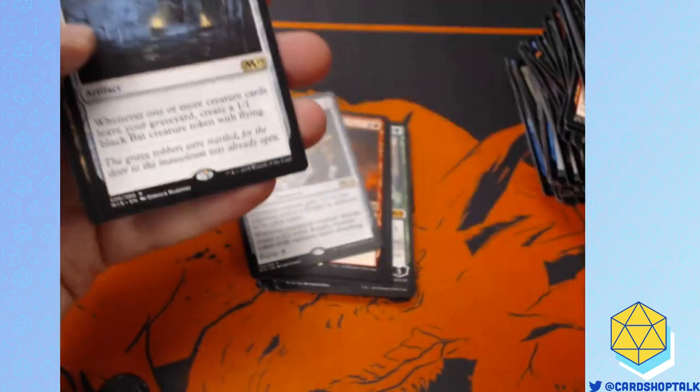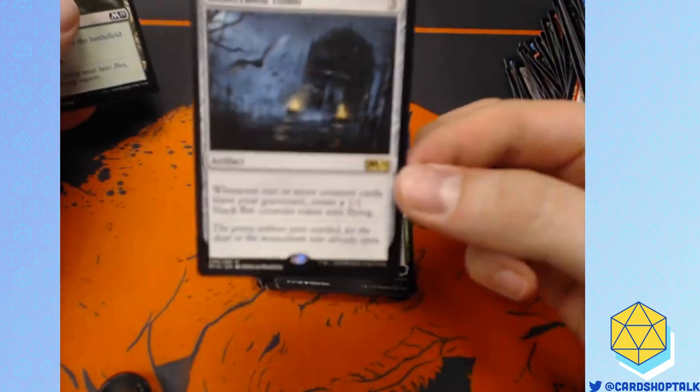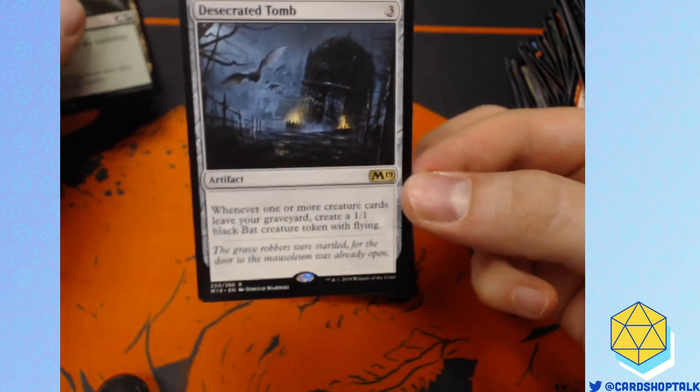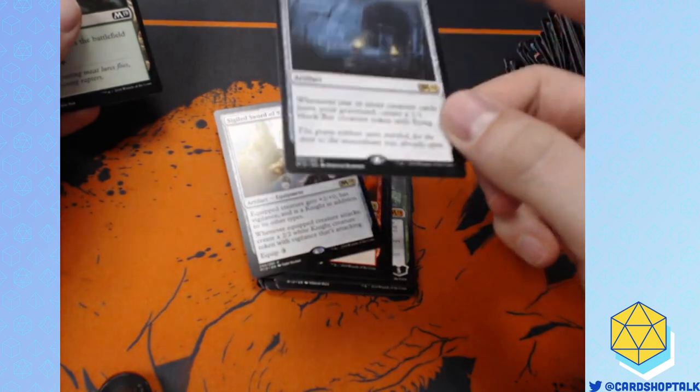Surge Mare — I like Surge Mare, it's cool. Desecrated Tomb. Draft weekend's coming up, by the way — and you get a special foil alternate art version of Desecrated Tomb. It is pretty sweet.